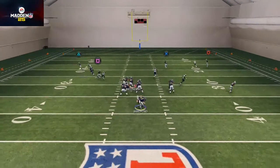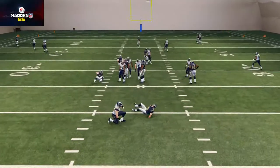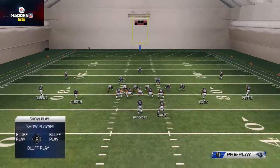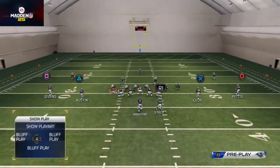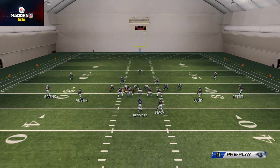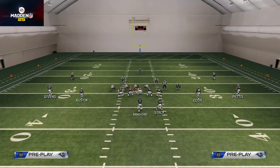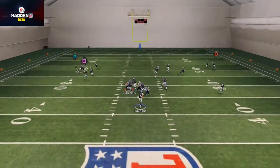I accidentally ran commit there and we got the linebacker to come through. Let me try that one more time. So again: base the line, shift the line to the left, crash the defensive line down, zone out this defensive end over here, quarterback contain this first defensive tackle, re-blitz the second defensive tackle. And now you should get some A-gap pressure coming through.